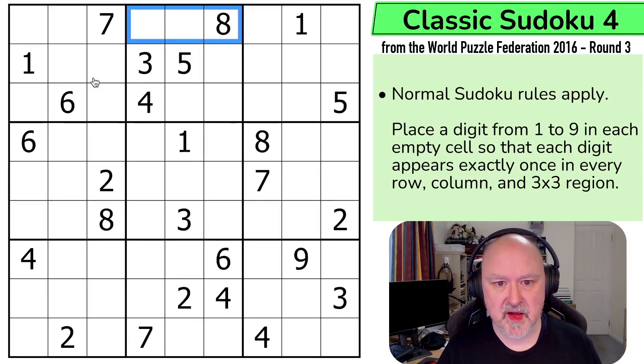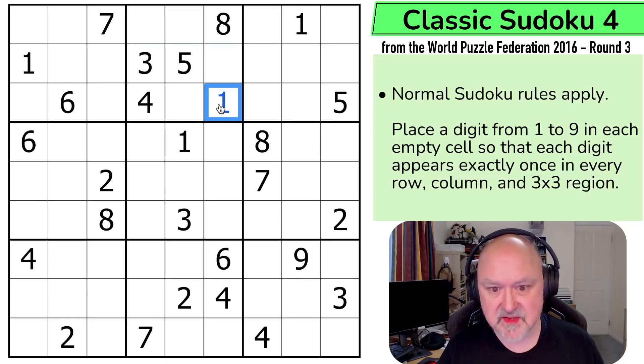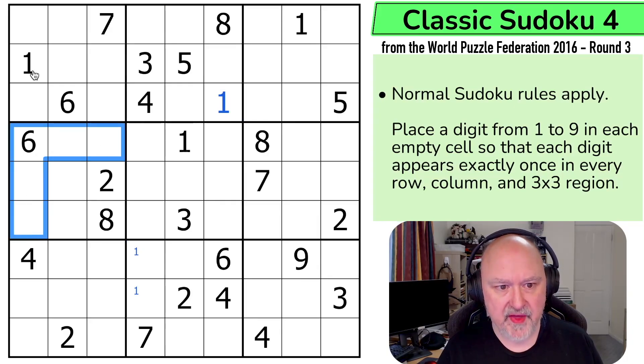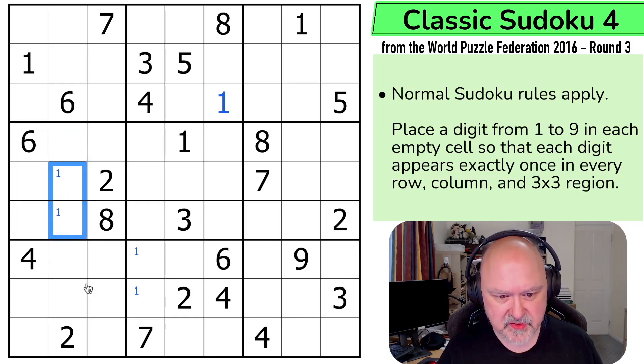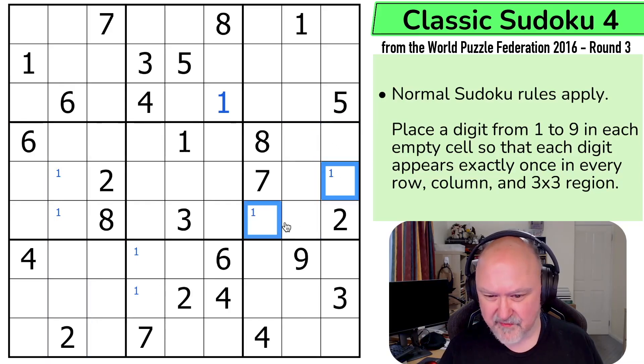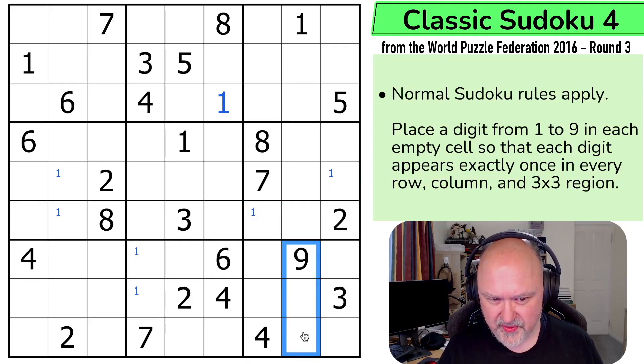I can see 1 is not able to be there, and 1 is not able to be there. That's a 4. 1 can't be there, so this is a 1, which puts 1 in one of those two. 1 can't be in there or there because of the ones that are there. So 1 has to be in one of those two cells, which means 1 is down here somewhere. 1 can't be in those, so 1 is in one of those two.